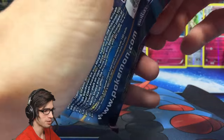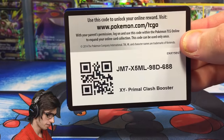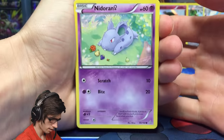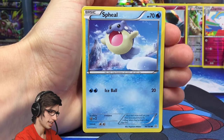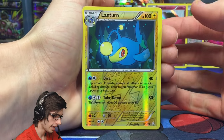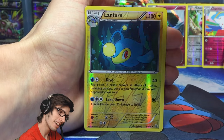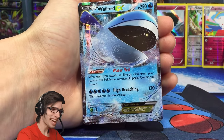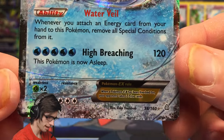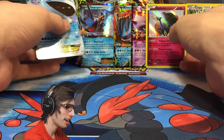Mega Gardevoir — the final pack of this Premium Collection box. I wonder if we saved the best for last. From this last pack: Nidoran Female, Trapinch, Spheal, Torchic, Marill, Dive Ball, Wonder Energy, Electrike, Reverse Lanturn — just an uncommon. And the final pull from this Mega Swampert Premium Collection box is a Wailord EX! 250 HP with Water Veil and High Breaching. Check out that card — pretty cool! What a way to end it — we did save one of the best for last!